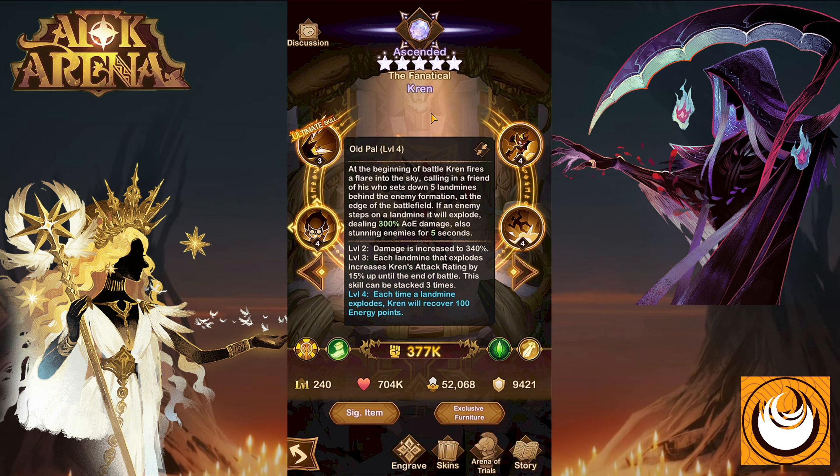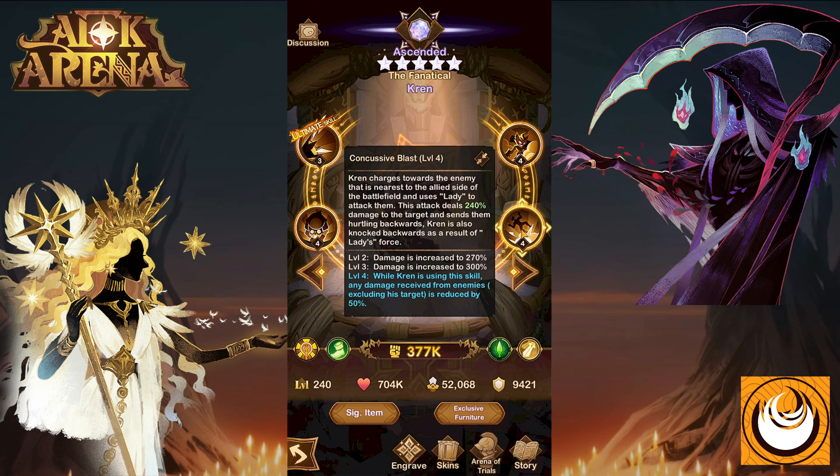His next ability is Old Power. At the beginning of battle, Crane fires a flare into the sky, calling in a friend who sets down 5 landmines behind the enemy formation at the edge of the battlefield. If any enemy steps on a landmine, it will explode, dealing 300% AOE damage and stunning them for 5 seconds. Level 2 increases damage to 340%. Level 3, each landmine that explodes increases Crane's attack rating by 15% until the end of battle, stackable 3 times — a significant buff of 45% increased attack rating. Level 4, each time a landmine explodes, Crane recovers 100 energy points. This ability synergizes extremely well with his ultimate, which pushes enemies back into the landmines, allowing Crane to gain attack power and energy from the explosions.